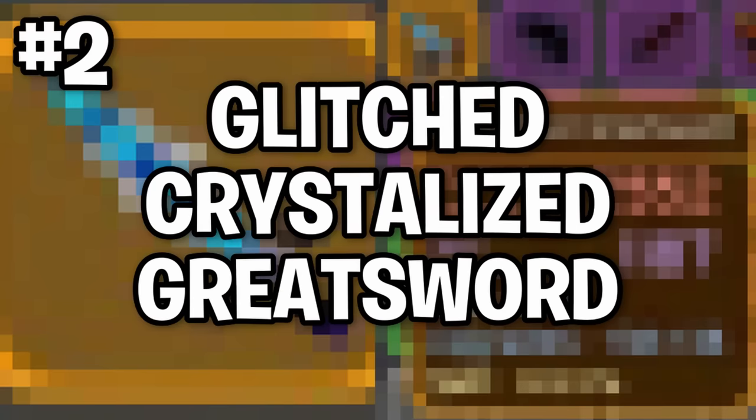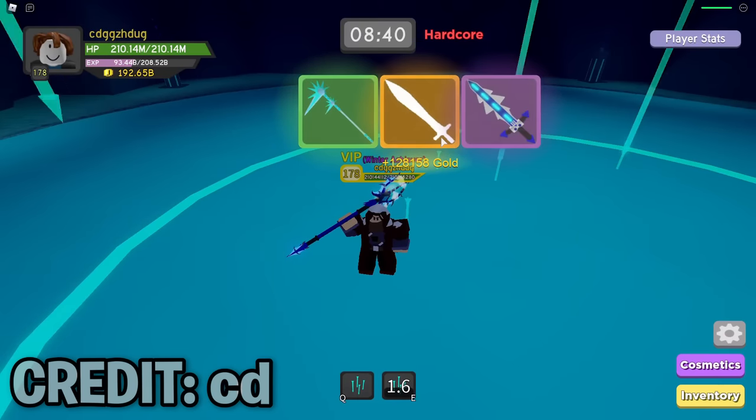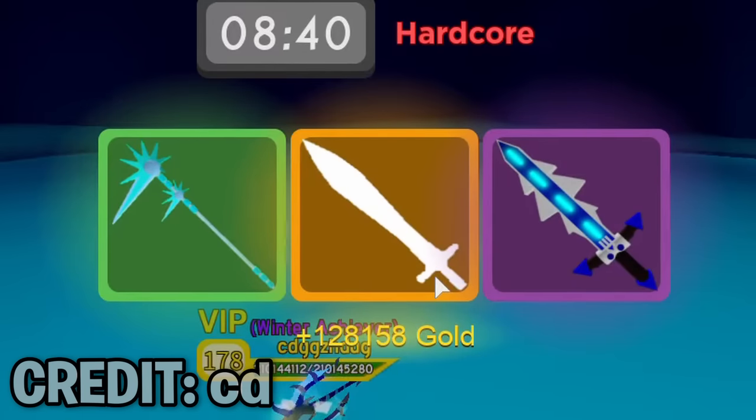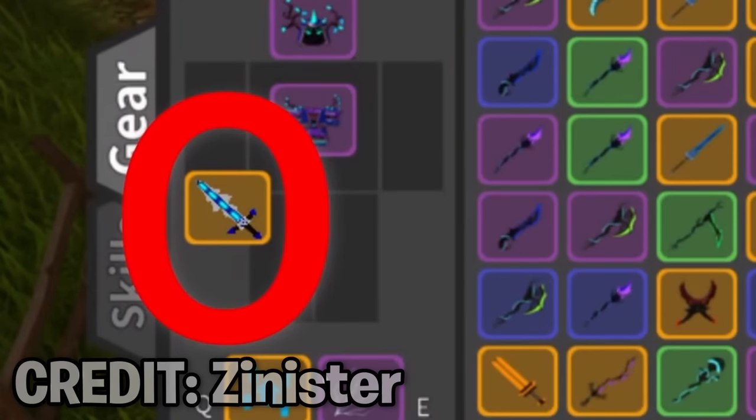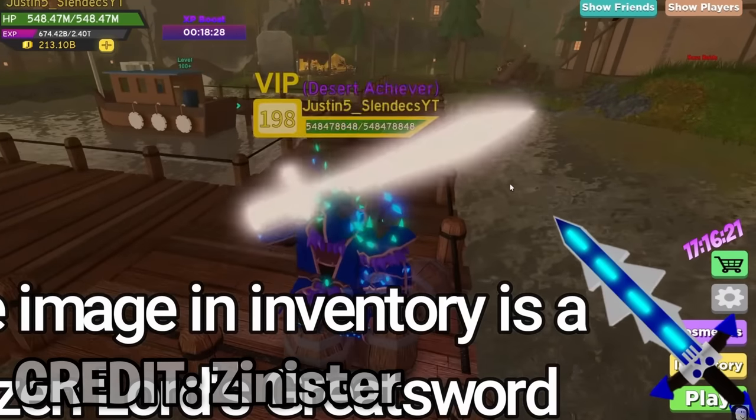Number 2: The Glitched Crystallized Greatsword. Many of you may recognize the Crystallized Greatsword as the legendary item of the Winter Outpost dungeon. However, there was actually a second one. The OG Crystallized Greatsword had the icon of the Frozen Lord's Greatsword due to a glitch and was later removed forever.